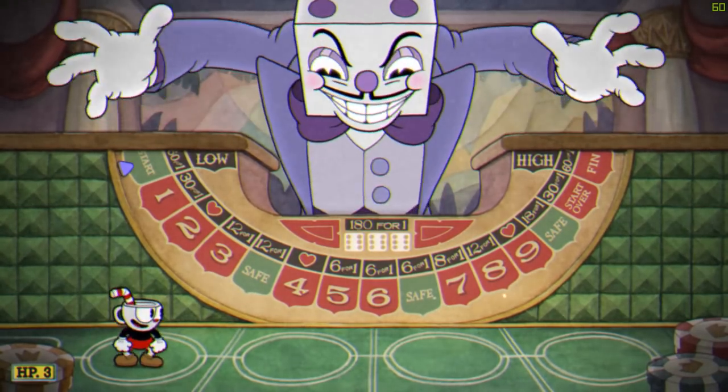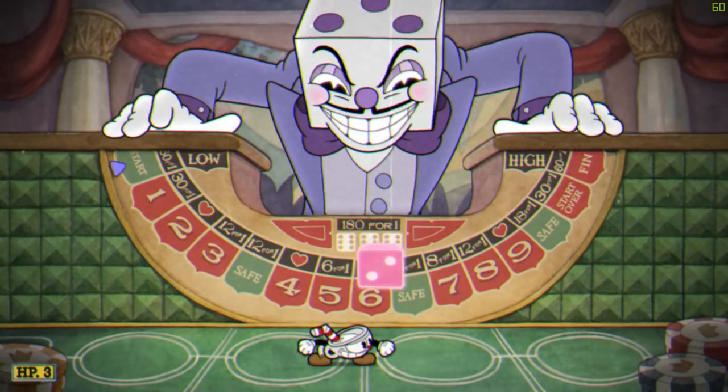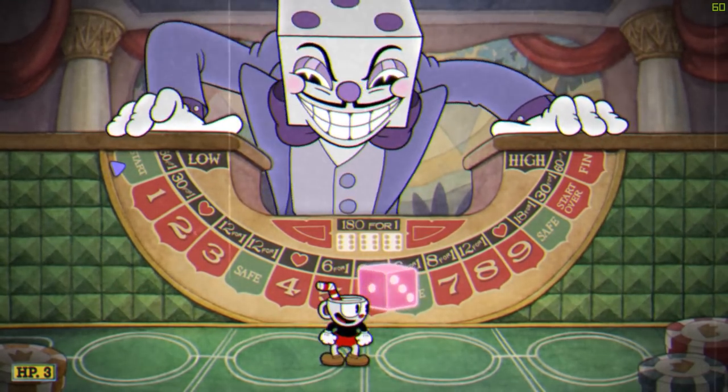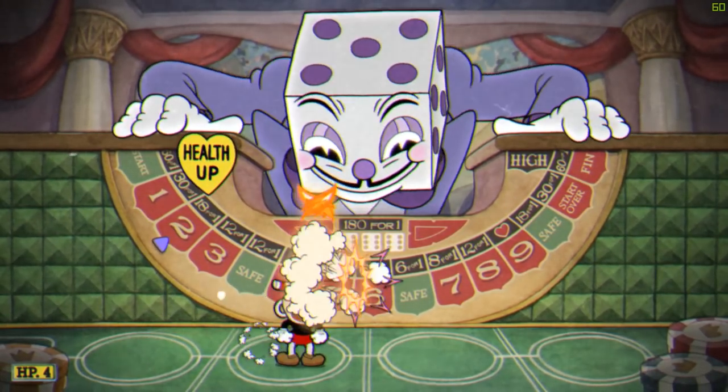Hey everyone, this is Geekosmos with a guide on beating Cuphead's King Dice the easy way. For this strat, we're going to be using the Charge equipped on shot A, the Chaser on shot B, the Smoke Bomb Charm, and the Energy Beam Super.